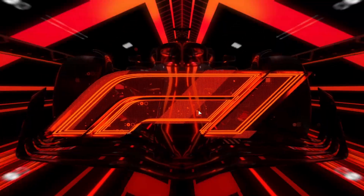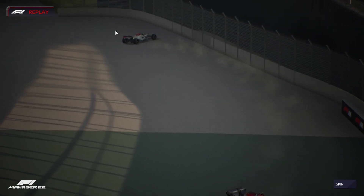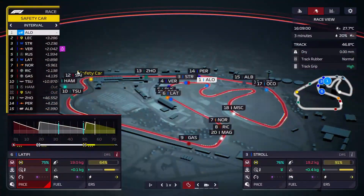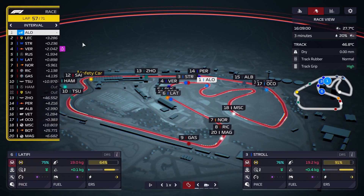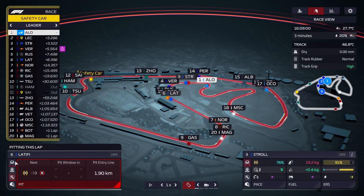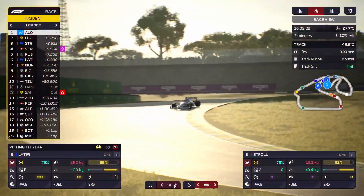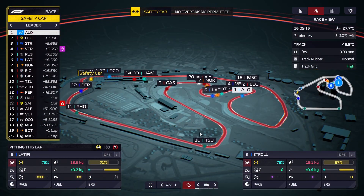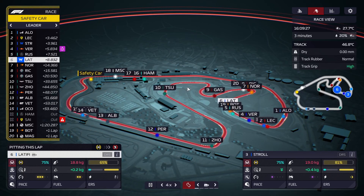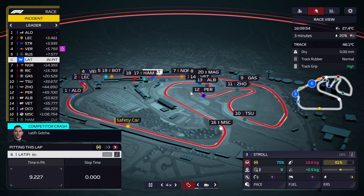At the same time we kind of need to fight that Ferrari. We could gamble with Latifi — he'd come out around Ghesly, lose three positions, but have a much better chance of fighting with fresh softs. So I feel like Latifi is okay to gamble with. We'll play conservative with Stroll and gamble with Latifi who's a bit further back — play safe with Stroll to fight Leclerc for the championship lead.